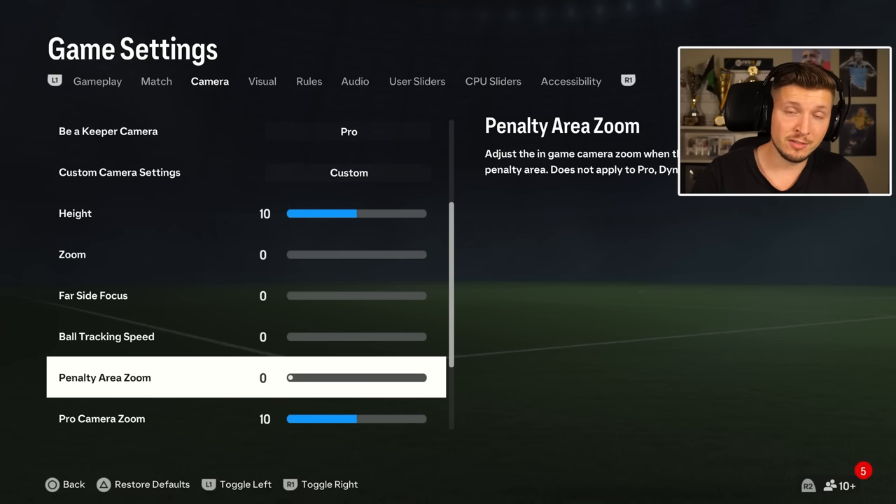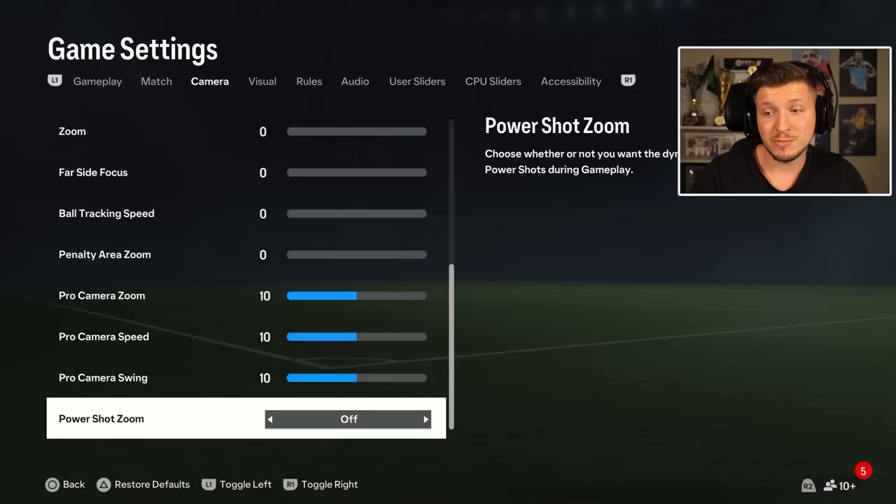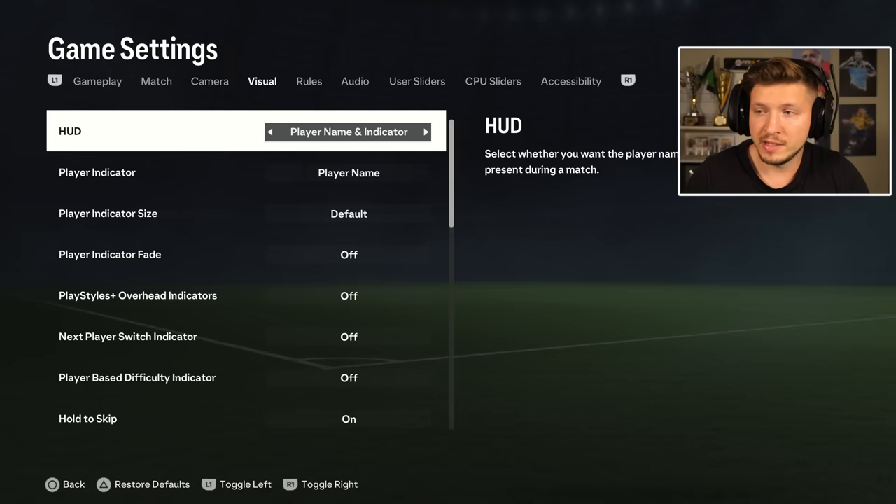And last out we have penalty area zoom — same here, best is 0 to get the best possible overview. And one last thing on camera: power shot zoom. This one is easier if you have it off, otherwise the zooming might be disturbing and might cause you to miss aim. So off is definitely easier.